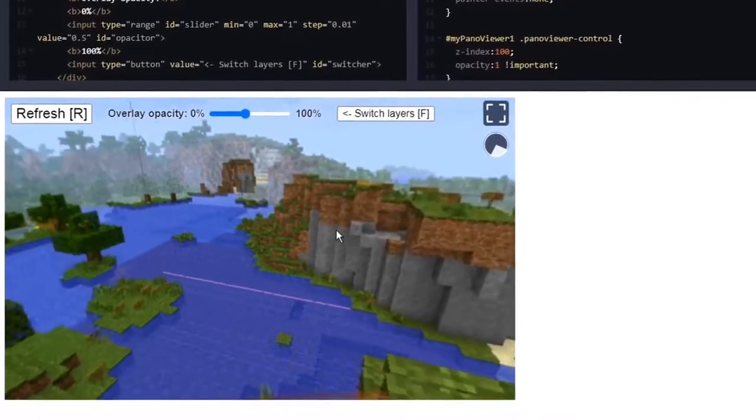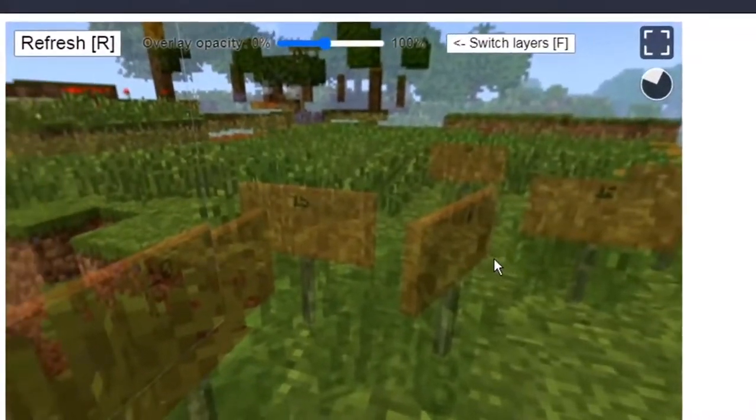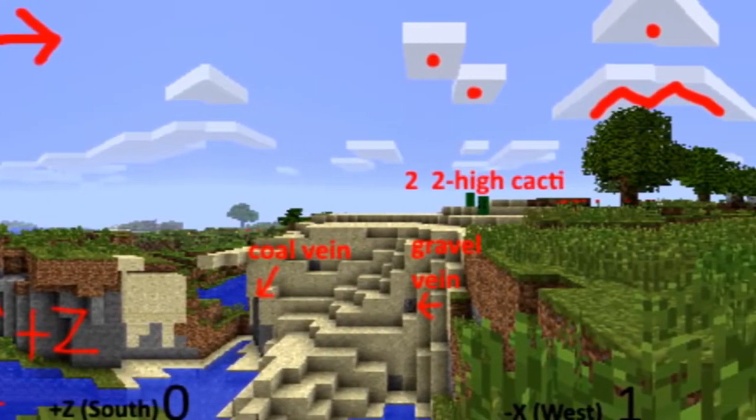Mojang doesn't actually give us the seeds for these worlds — people actually find them by analyzing simple screenshots or small videos, which is even more mind-blowing.